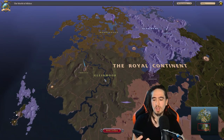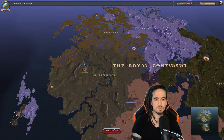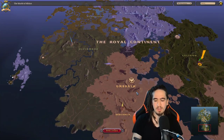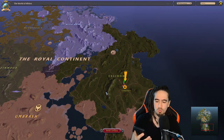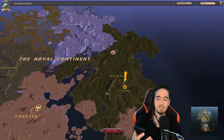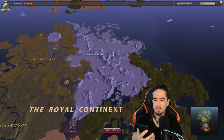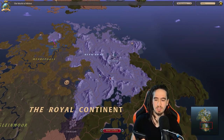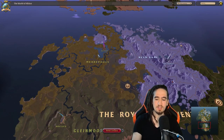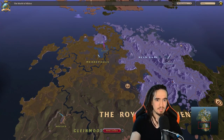In the highland, the primary is stone, the secondary is ore, the tertiary is wood. In the steppe, the primary is hide, the secondary is fiber, the tertiary is ore. In the forest, the primary is wood, the secondary is hide, the tertiary is stone. In the mountain, the primary is ore, the secondary is stone, the tertiary is fiber. And in the swamp, the primary is fiber, the secondary is wood, and the tertiary is hide.